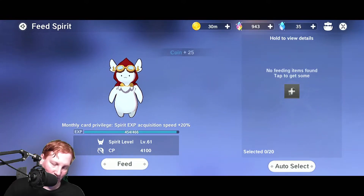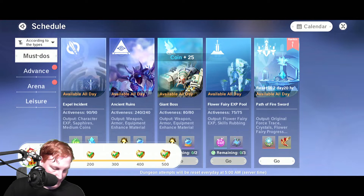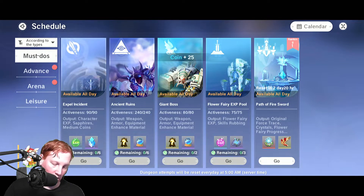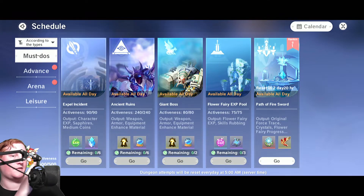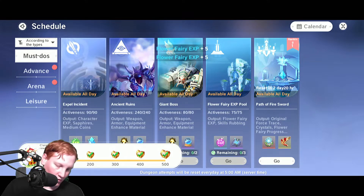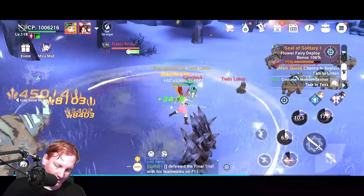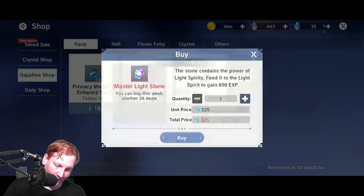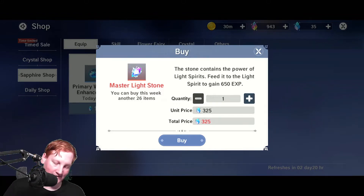How you level up MIRU is by feeding him over here. How you get these crystals is by doing your must-dos. If you complete all of those you'll get 500 points, which you then use to get chests that give you those crystals. You can also get them in the store for sapphires, but the must-do route is worth a whole lot more experience.